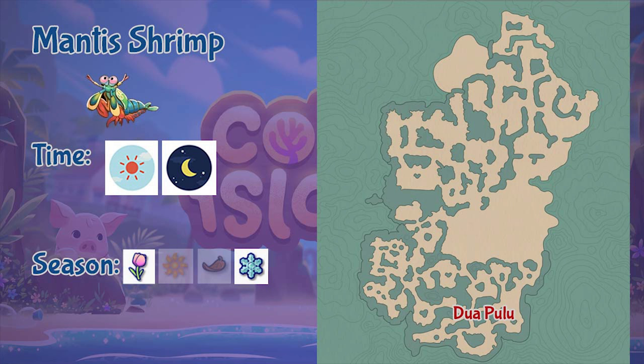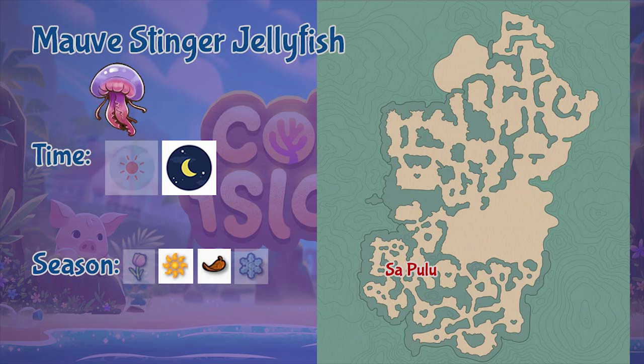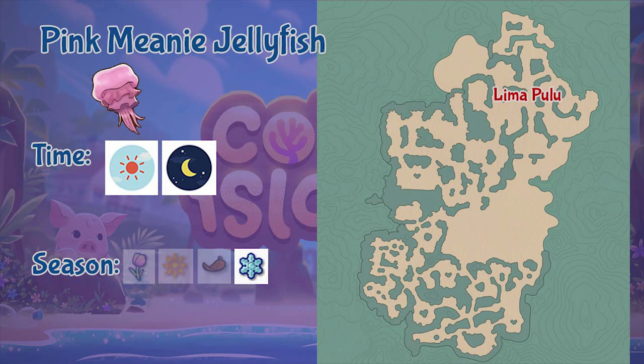Next is the Mantis Shrimp, found in the Duapulo region throughout the whole day but only during springtime and winter seasons. Next is the Boar Stinger Jellyfish, found in the Sa Pulo region only during nighttime and in summer or fall.